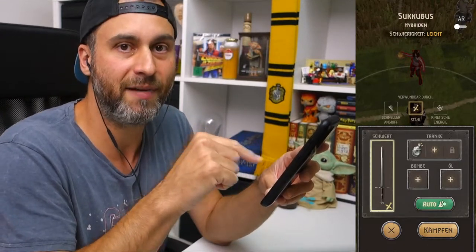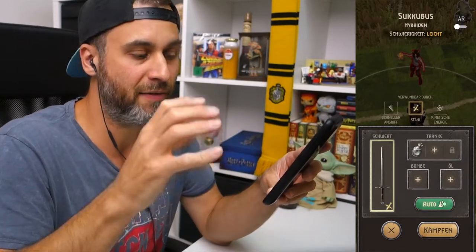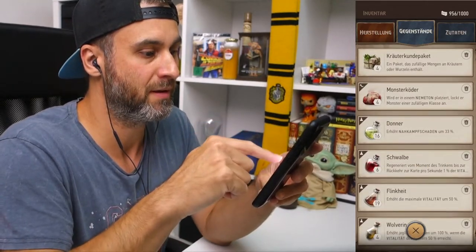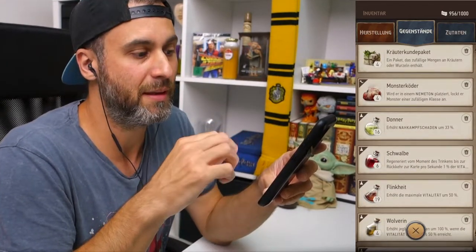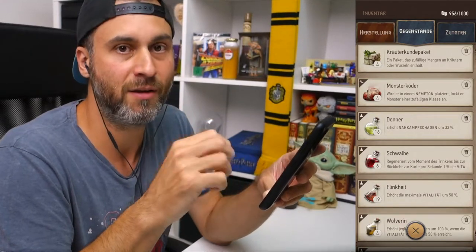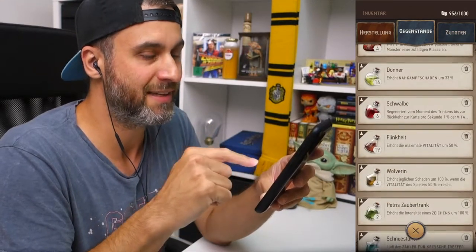Jeder weitere Trank, also wenn ich jetzt hier einen zweiten mit reinpacke, wird dann verdoppelt. Zum Beispiel den Donner Trank reinwerfen — dann macht man nicht 33 Prozent mehr Nahkampfschaden, sondern 66 Prozent.